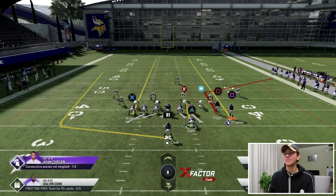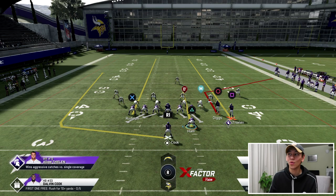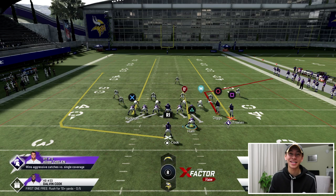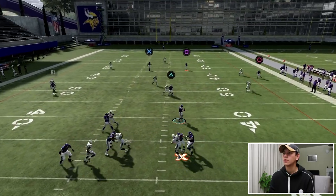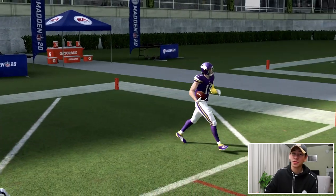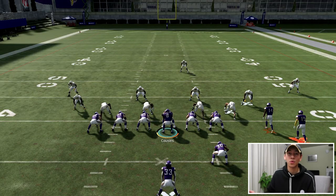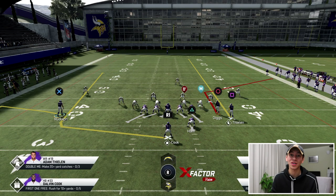Moving on to our second cover three beater for a one-play touchdown. The route combination we really want to focus on is that corner-streak combination on the right. Diggs is going to run a corner — once he gets to the outside, he's going to drag down the corner, and you'll have the streak able to get over the top and fit into the gap between the safety and the corner. Running that play — throwing it to the outside — easy one-play touchdown to Adam Thielen. The safety has to keep dropping back to cover both the tight end and the streak, leaving the outside pass open to the wide receiver.